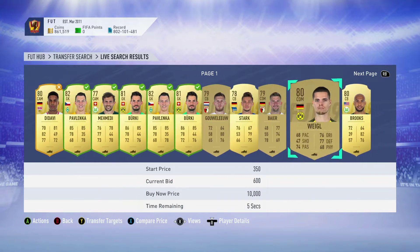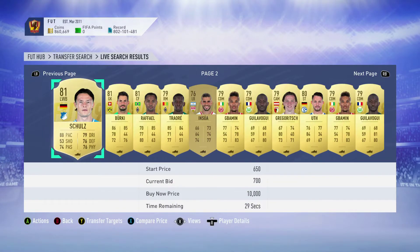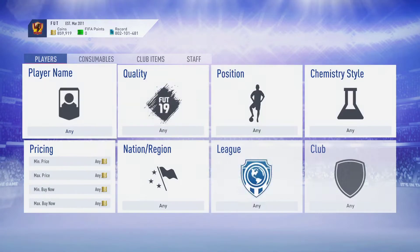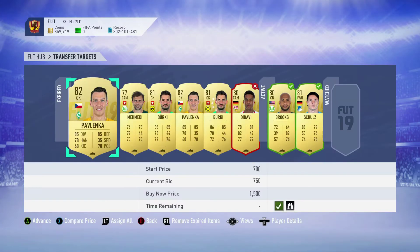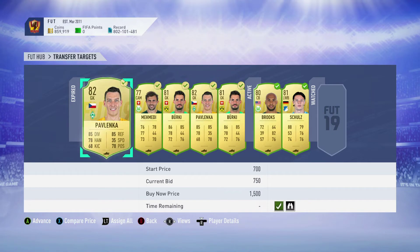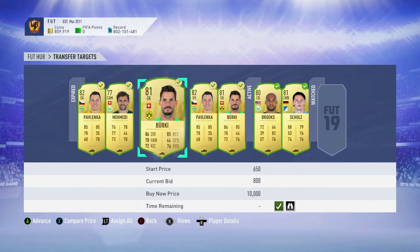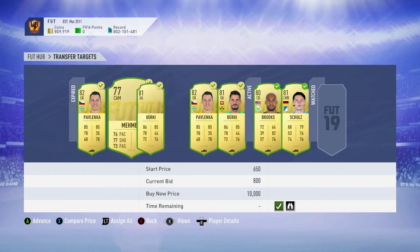I've been at 850 on that one. If you haven't got room on the transfer list, just leave them — leave them in your bought items, just leave them there. Literally just come down here to winnings and just leave them sat there. You can leave loads here: 100 here, 100 in your trade pile, and however many you can get in your club. If you get them for 800 each and they go up to 2k, that's 1,100 coins profit on each card. If you sell 100 at a time, that's 100k.